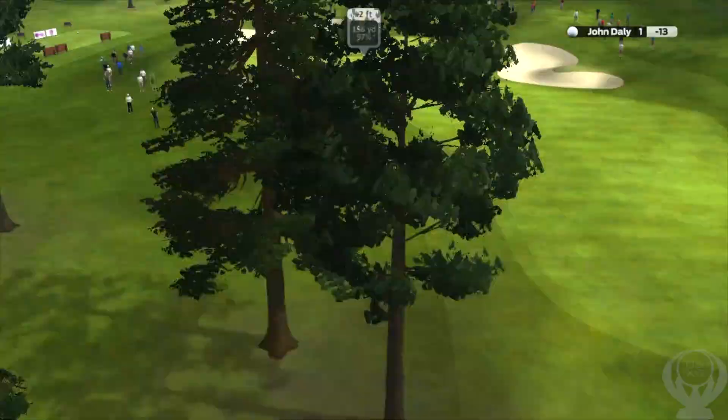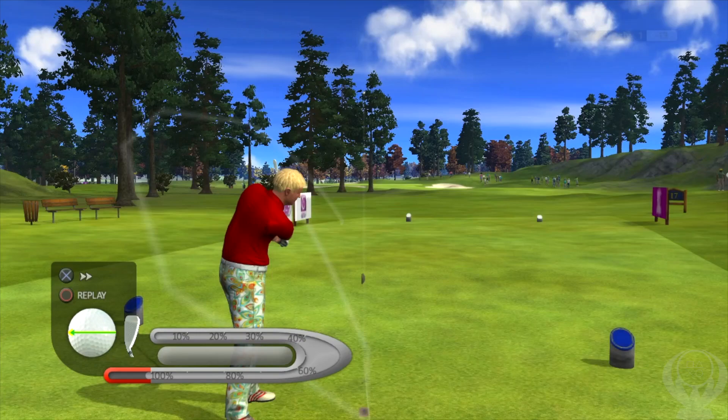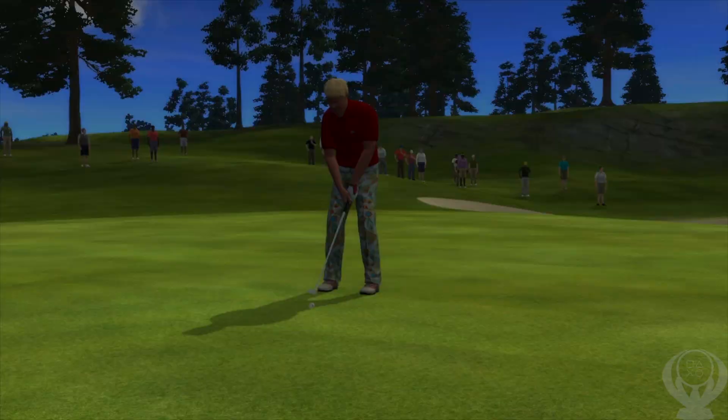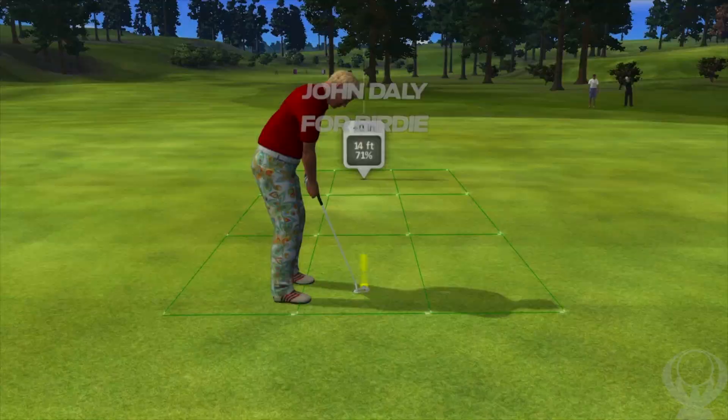Starting off on this guide from the main menu, you want to head to online and create a match, and you can either create a private or public match, whichever you wish. When choosing a course, you can pick whatever course you want, but you do want to pick random three when picking how many holes you want to play. This is the shortest way to play a match, and it should take approximately 15 to 20 minutes to get through a full round of three holes with four players.